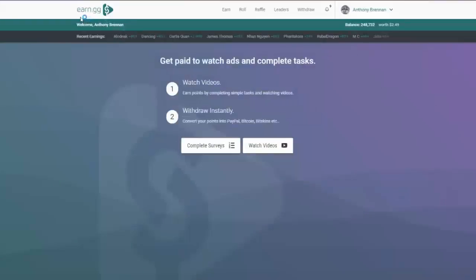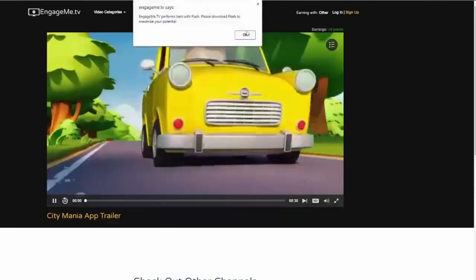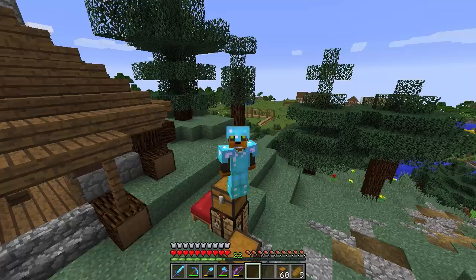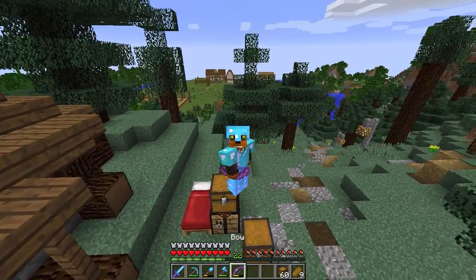Earn.gg is a website where you can earn free money. If you go to the earn tab, you'll see different providers offering video advertisements — you can leave this running all day while you're gaming and receive points. These points can be redeemed for real money, including Bitcoin and PayPal, as well as CS:GO gambling websites and gift cards. Check out the site in the description and use my referral link.